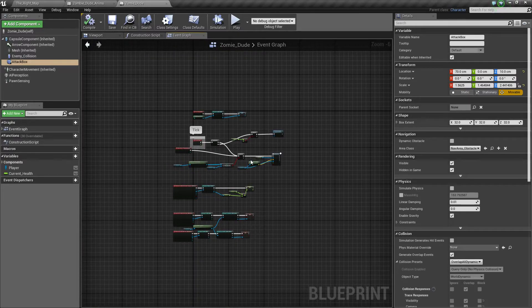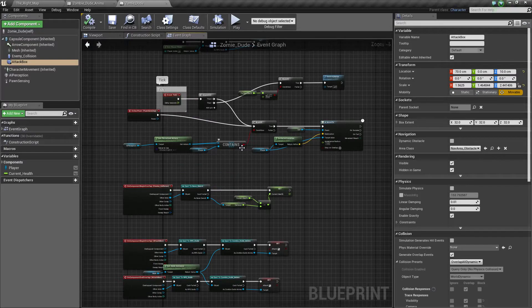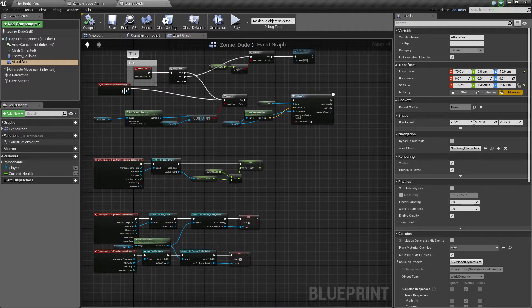Those are the two things you can do — if you shorten both of those, you can get the two actors closer to each other to allow physical contact with the animation. Anyway, let's now actually apply damage when we are in that hitbox.